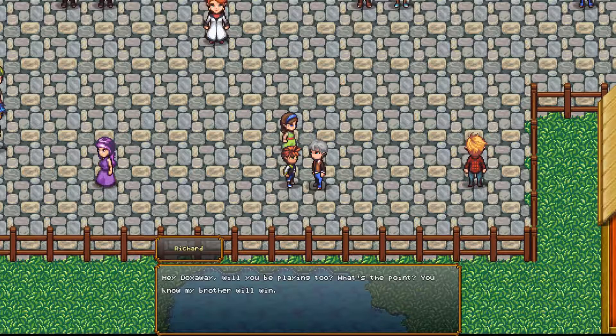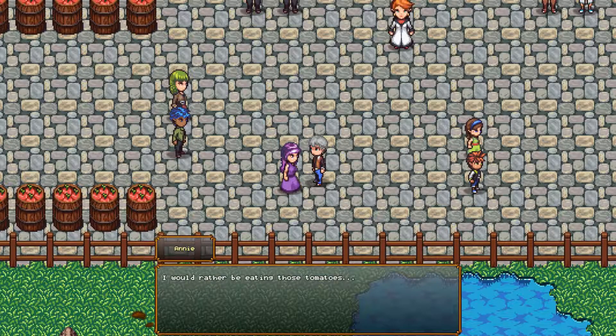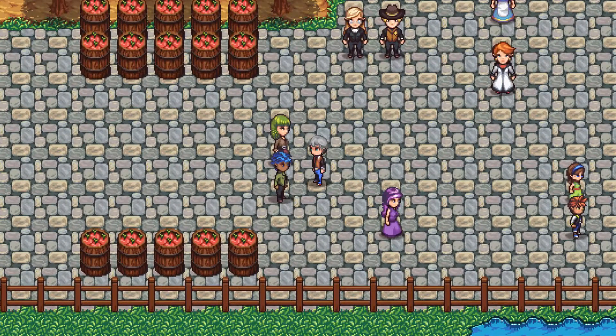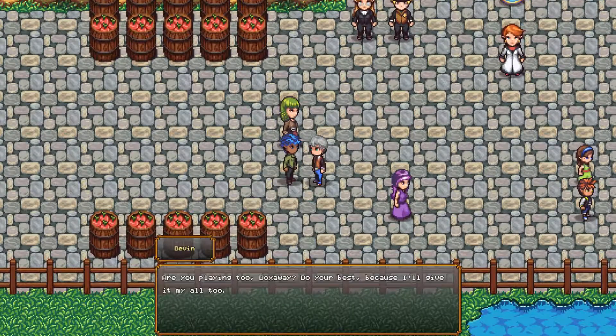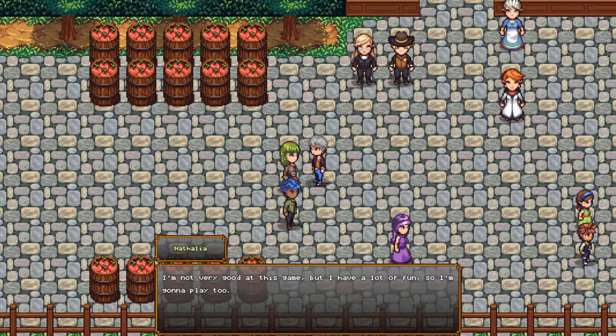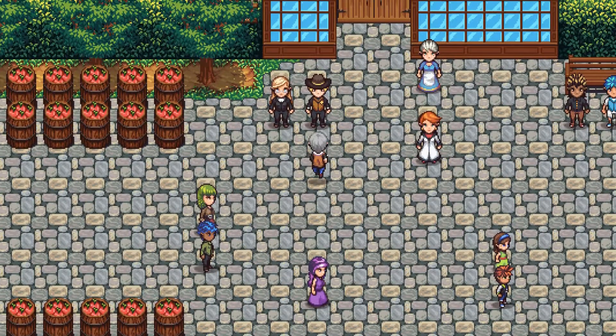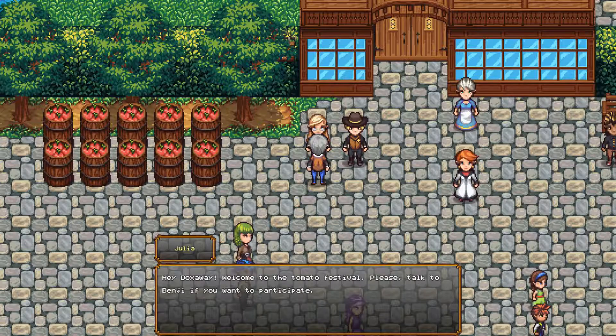Annie says she'd rather be eating the tomatoes, but they're rotten — I wonder if that's a witch or magic thing. She's playing too and giving it her all. Someone says they're not very good at this game but they have a lot of fun, so they're playing. Julia says welcome to the tomato festival and to talk to Benji if I want to participate. It's always Benjamin — you always have to talk to him for this kind of stuff.